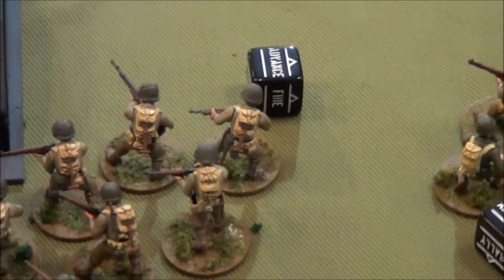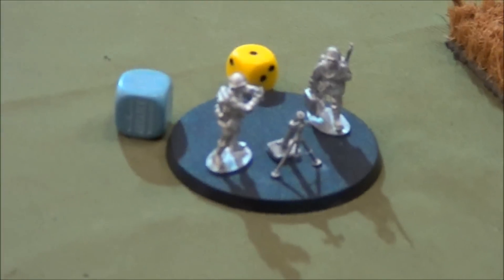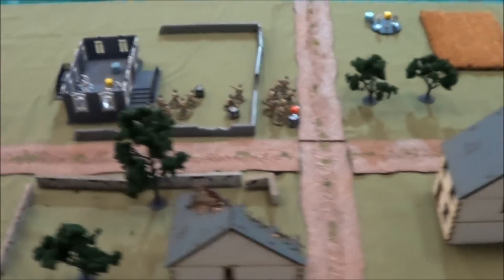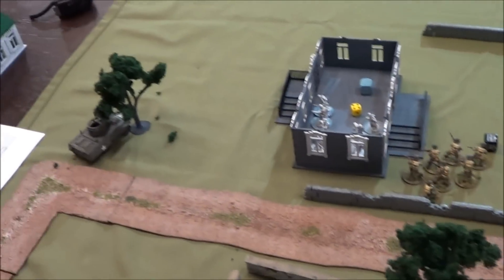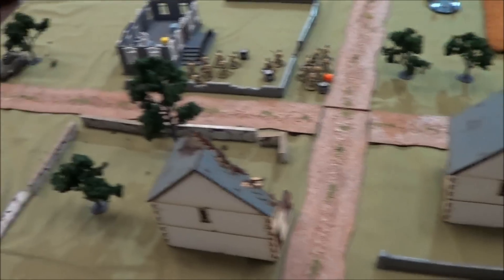The Greyhound fired on the medium machine gun team and took them out. The unit in the building couldn't make their morale test and went down. My group shot his HQ behind the wall and took him out. My HQ fired on the mortar team, caused one pin, and killed one guy. My opponent noted it seems to be taking a turn for the worse for the Italians, but we'll see if they can come back in round six.